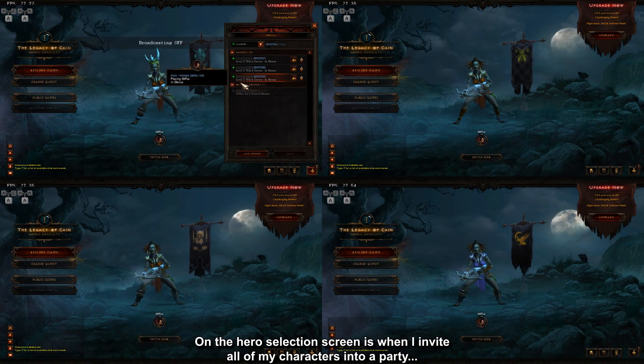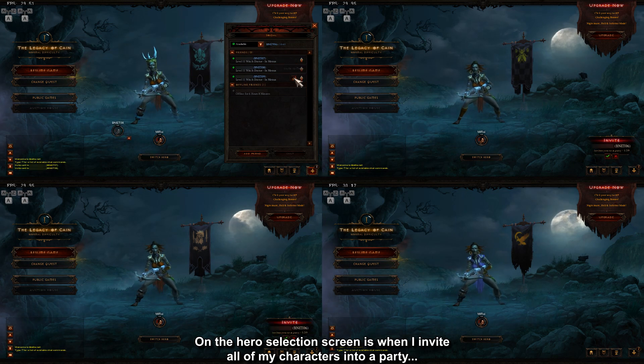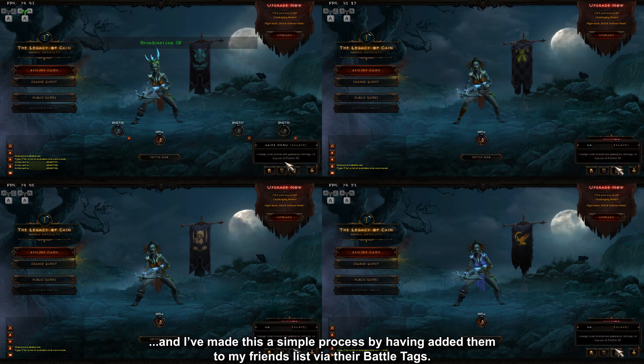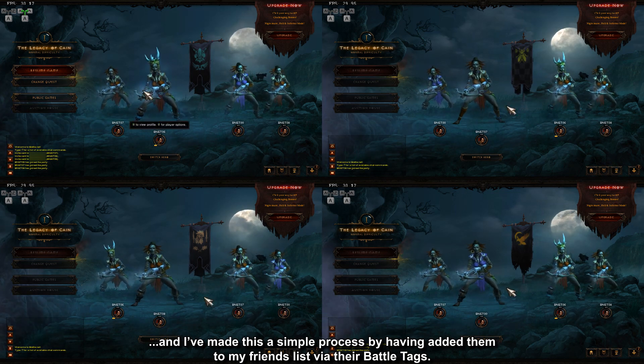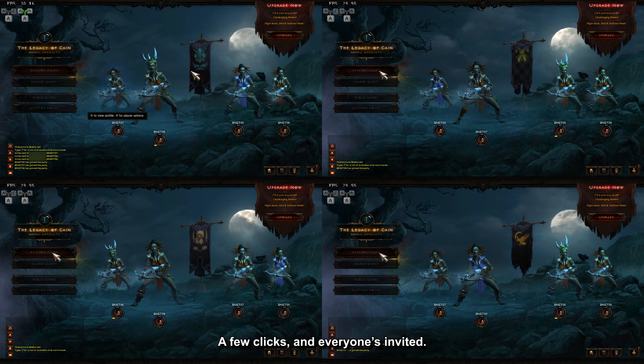On the hero selection screen is when I invite all of my characters into a party, and I've made this a simple process by having added them to my friends list via their battle tags. A few clicks and everyone's invited.